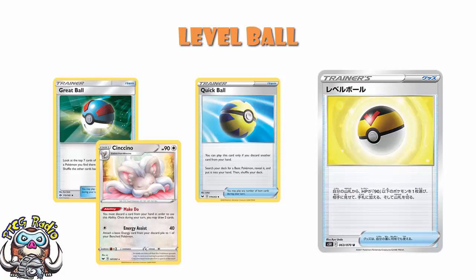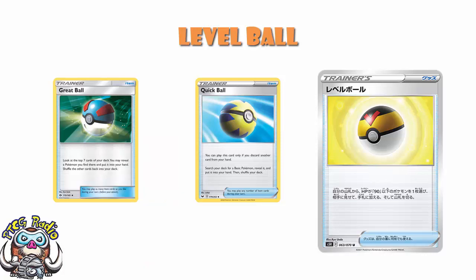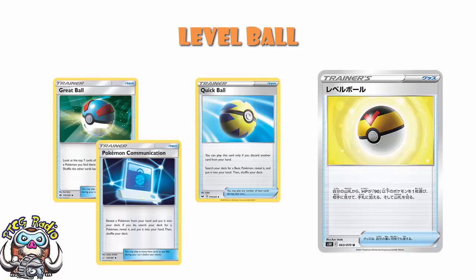As soon as this comes out, I'm rebuilding Excadrill because I want Level Ball in there. Quick Ball is still going to be a 4-of, and Level Ball is going to be a 4-of, and I'll work out the Great Ball count later. Honestly, Pokemon Communication is probably getting cut from the deck, because there are too many games where I draw it without a Pokemon to swap. You've got to shuffle a Pokemon into your deck to use Pokemon Communication. Level Ball makes my deck faster and more consistent.